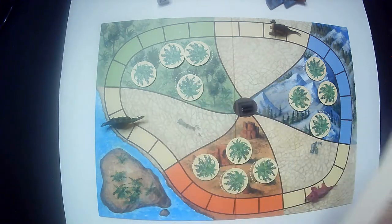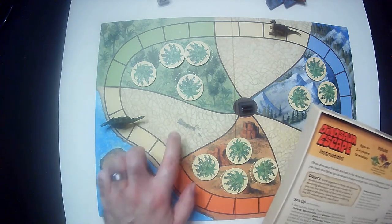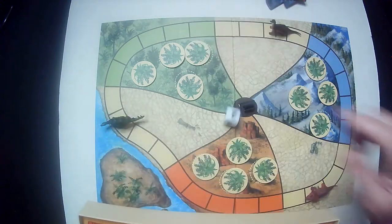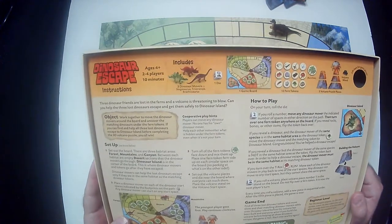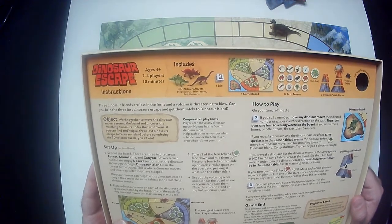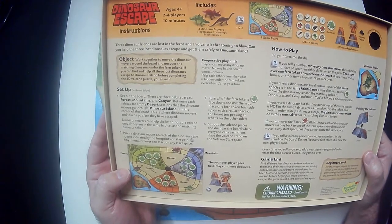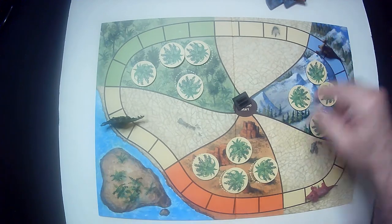You have Forest, Mountains, Canyon, and Dinosaur Island and the deserts. On your turn, you're just going to roll the dice. I think you can move any dinosaur you want — any dinosaur — a number of spaces in either direction on the path, so you can go forwards or backwards. Then turn over a fern token anywhere on the board — you don't have to be in the same spot. You can flip any token and look at it.